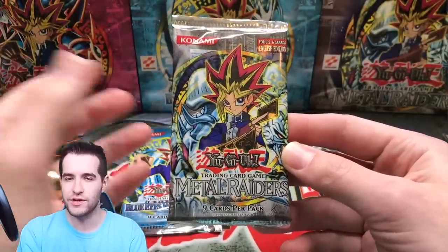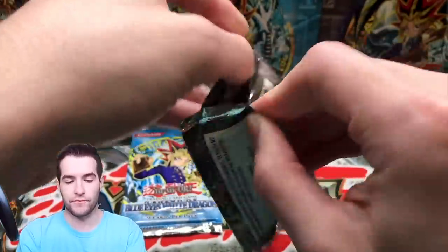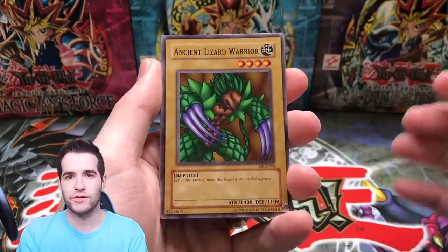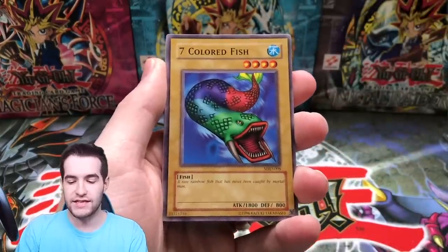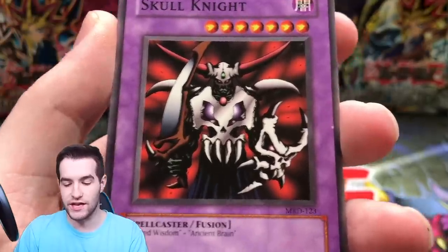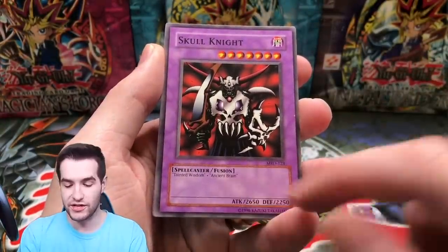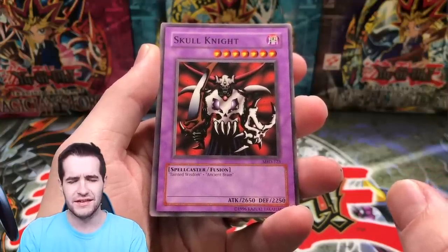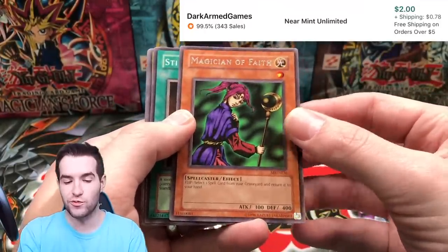Two more packs — let's get Anthony something amazing. Metal Raiders — Gate Guardian, can we pull it? There's also Summoned Skull, Time Wizard, Solemn Judgment, Barrel Dragon, Mirror Force — so many amazing options. Ancient Lizard, Seven Colored Fish, Killer Needle, Skull Knight — one of the best looking cards in all of Yugioh, everyone loves this card. Tainted Wisdom, Ancient Brain, and Magician of Faith — a rare, but the best rare in the set, so that's not bad.